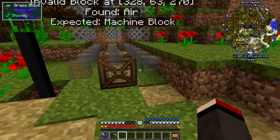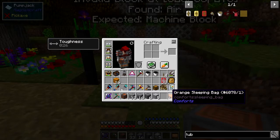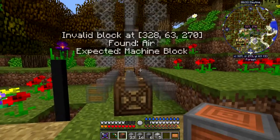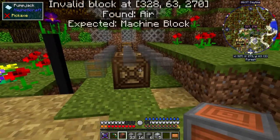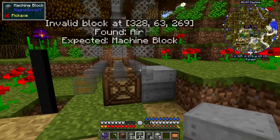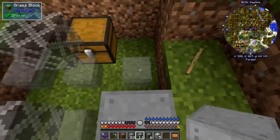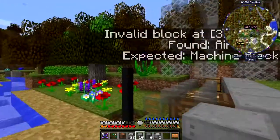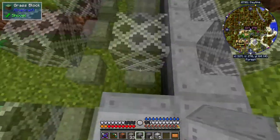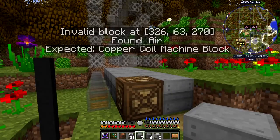So we put this down and build the machine. Getting the items into my hotbar - it starts on this right-hand corner and goes up to the end, then moves to the next block over. The machine book tells us position 3 to 8 and 63 to 70, so put one block down there. The whole bottom row is just machine blocks, except for one corner which is a copper coil.